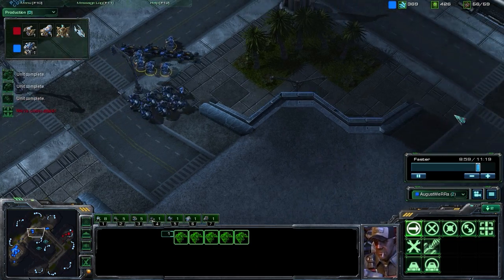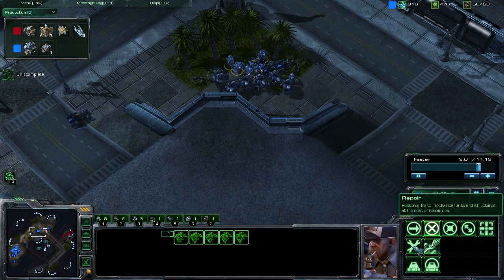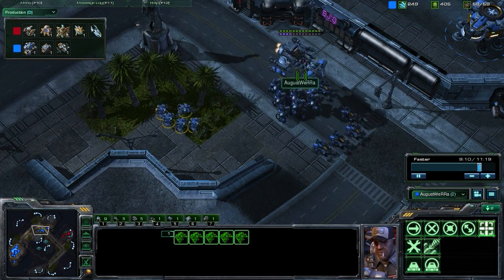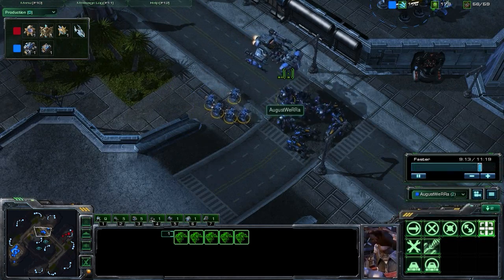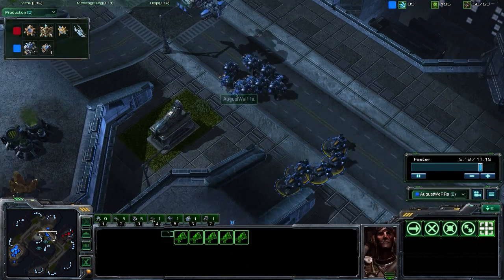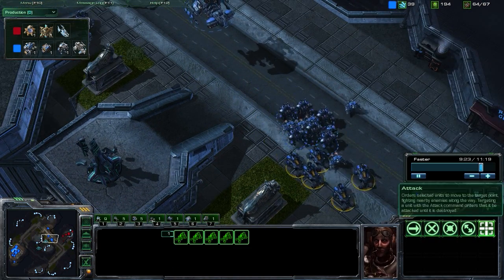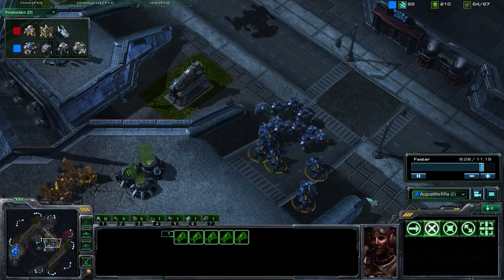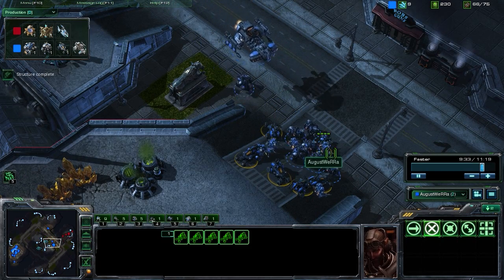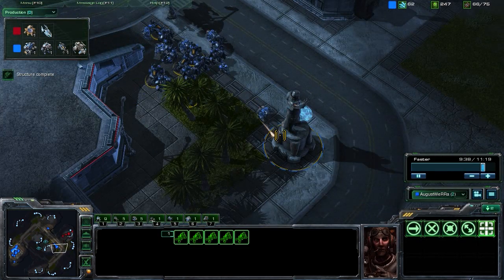People have asked how you set up auto repair. You select your SCVs, right-click on the repair button, and it will put them on auto repair. Basically, as long as you have them following a unit, they'll stay with your group. Whenever any mechanical units — like the Battlecruiser or the Hellions — get damaged, they will automatically move to it and start repairing. Very, very useful. Something you definitely want to implement in your Terran push strategies when moving out with mechanical units. Bring a few SCVs — it can really help turn the tide of battle in your favor.